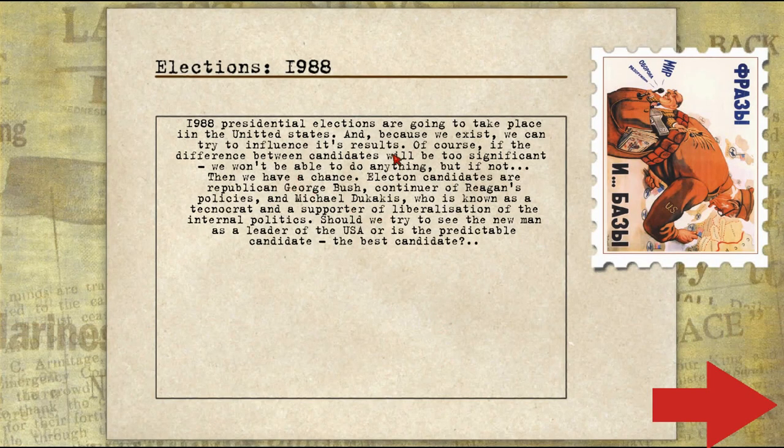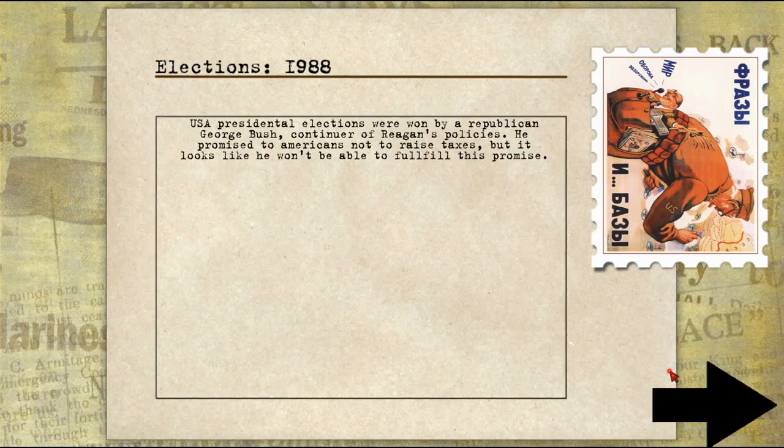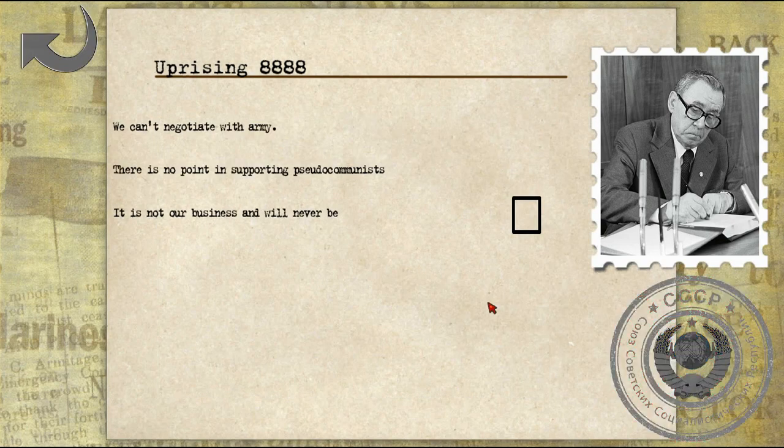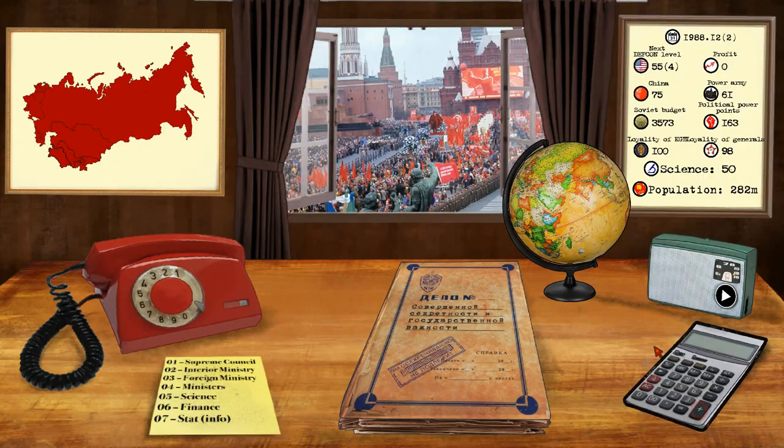The 1988 presidential elections are going to take place in the United States, and because we exist, we have to try to influence the results. We don't want to intervene — it's not our business. After unsuccessful economic reforms and suffering from hunger and isolation, mass protests began in Burma which grew into uprisings. The army is ready to restore law and order in the country. It is not our business and never will be — this is a Burma issue.